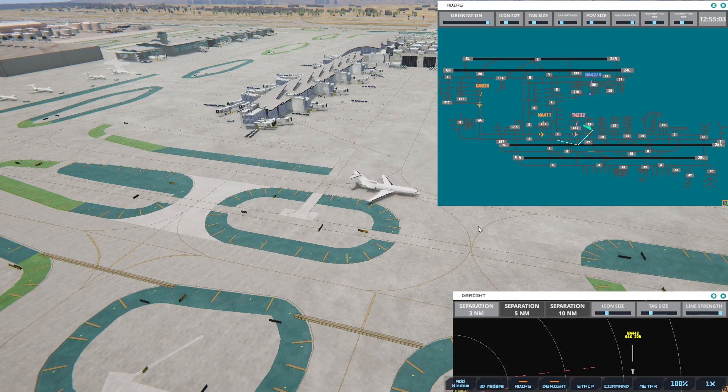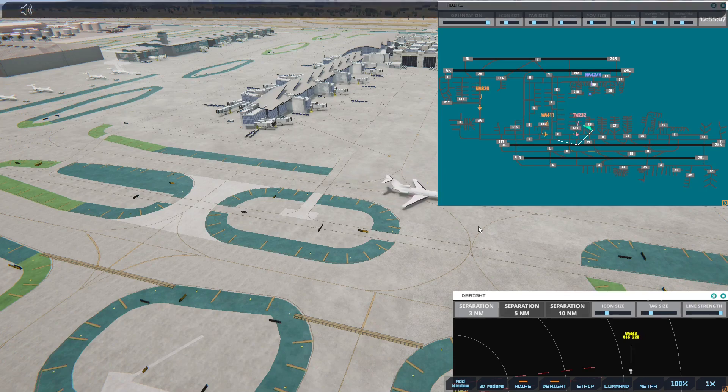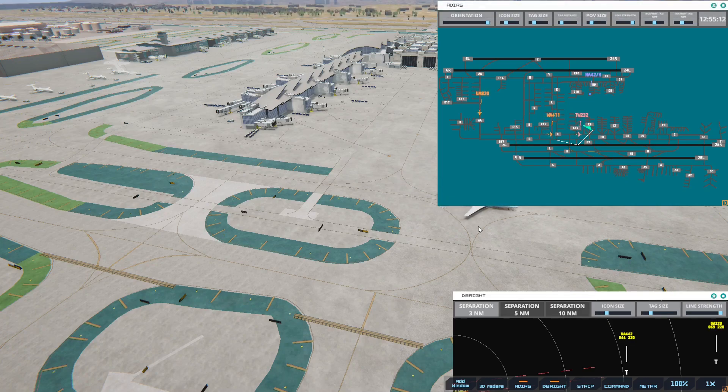Los Angeles Ground, National 42 Heavy — and they didn't say it wasn't going to work on other things. National 42 Heavy, pushback approved, expect runway 24 left. As a preview — 1, 2, 3, 4, 5, 6, 7, 8 planes for 1 o'clock.